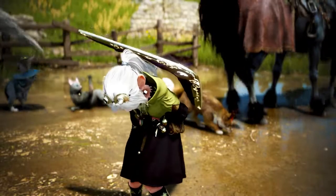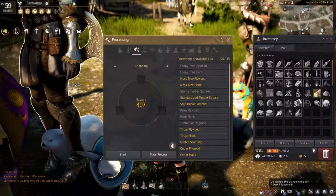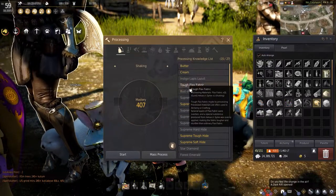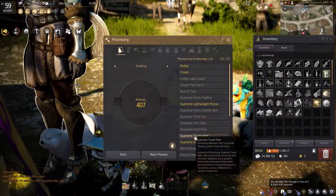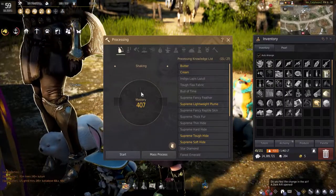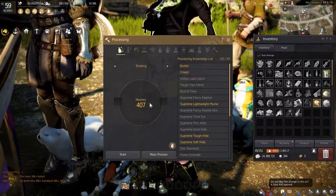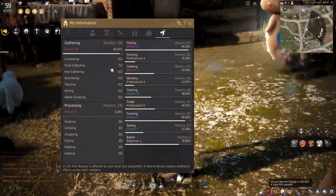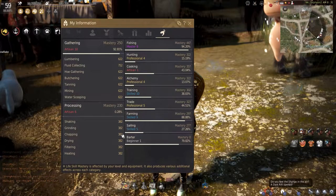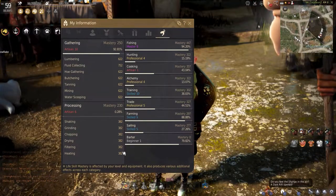To get started, all you have to do is bring up your processing menu. When you open it, you'll see that you have all different types of processing you can do, with a respected knowledge list — basically a list of everything you've processed before. In the center of the boxes you'll see a mastery, introduced with the new life skill mastery system. The mastery controls how much you can produce with batch processing, but we're going to focus on getting down the basics before jumping into the mastery.